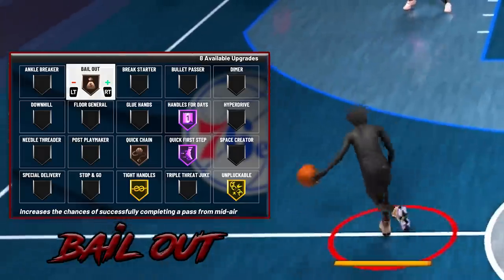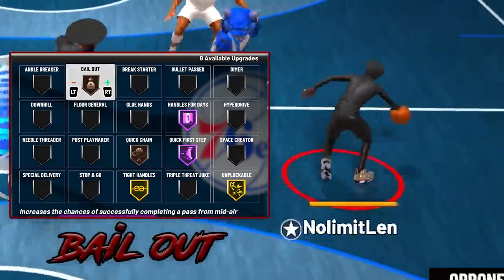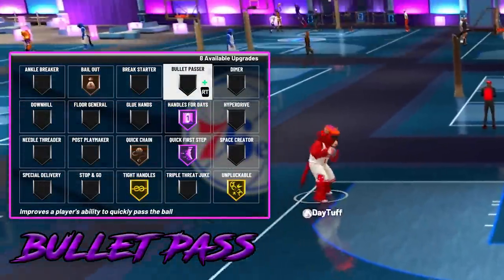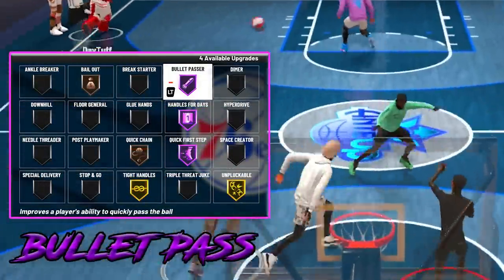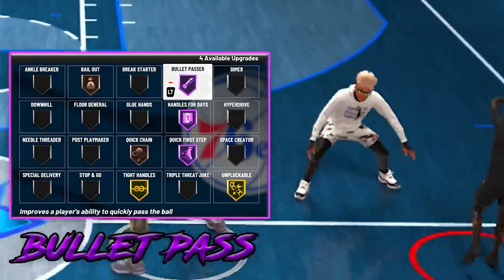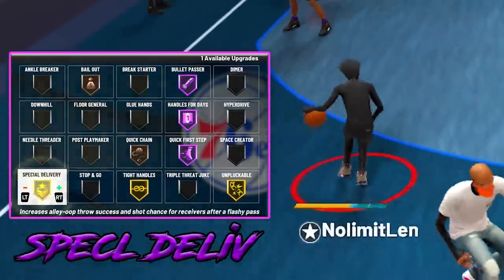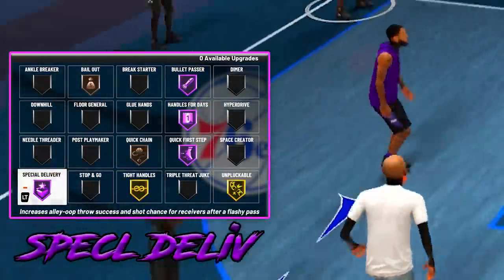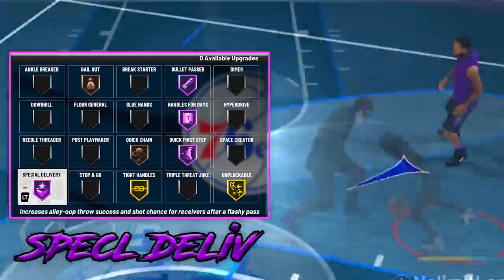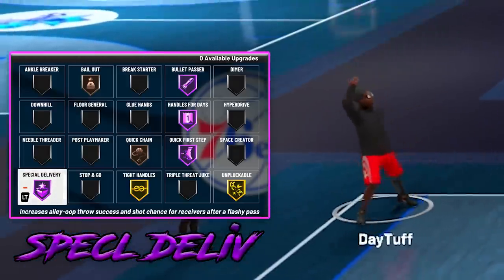Bell out on bronze — although you don't need it any higher, it's a great badge to have. It increases the chances of successfully completing a pass from midair. Bullet passer on hall of fame improves the player's ability to quickly pass the ball, speeds up how quickly a player gets the ball out of their hands, and also the speed of the pass. And my last badge is special delivery on hall of fame — this badge boosts your takeover meter enormously when throwing an alley-oop or a flashy pass, which is what causes teams to reach team takeover.